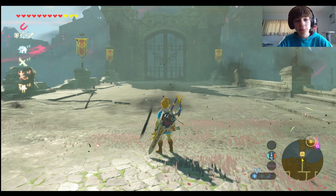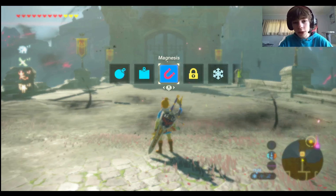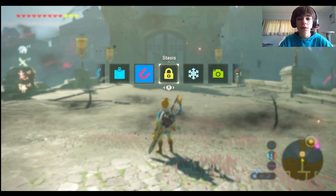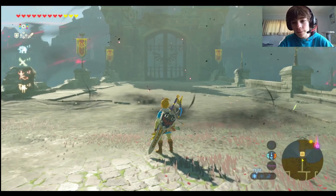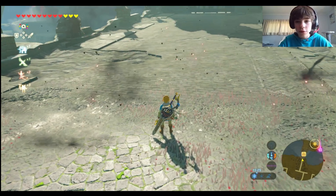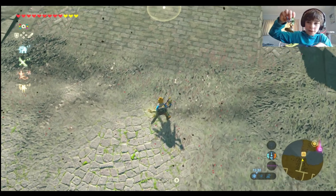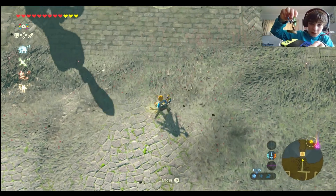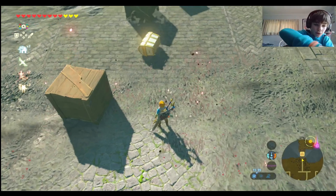In Breath of the Wild, you press the up arrow on your left controller, go aside until you find amiibo, and let go. Then you press L and hold that — same as with Tears of the Kingdom, you just press it right on, and then it all appears.